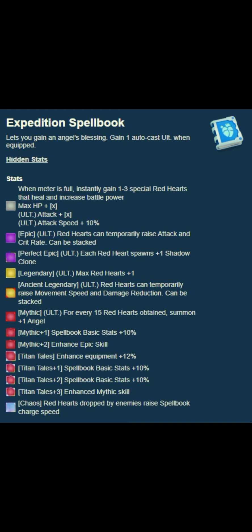Leveling up titan tails improves gear by 12%. The titan tails plus 1 upgrade increases the spell book's base attributes by 10%, and titan tails plus 2 also increases base attributes by 10%. Titan tails plus 3 improves the mythic skill. The chaos upgrade charges the spell book faster with red hearts dropped by enemies.